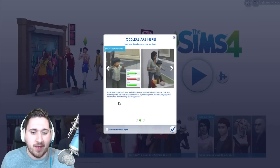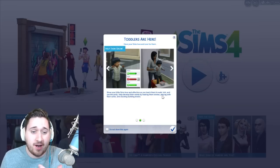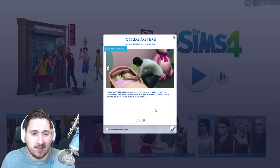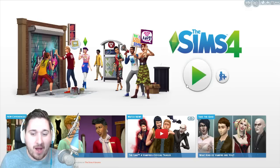Okay, so what else can you do? Show your little sim's love and affection as you teach them how to walk, talk, and use the potty, just like in Sims 3. Help develop their minds by reading them stories, playing with flashcards, and stacking building blocks, kind of just like in Sims 3. Feed your toddlers in their high chair, tuck them in at night in their tiny toddler beds, and decorate their room with new furniture and decals. These objects and more can be found in build mode.